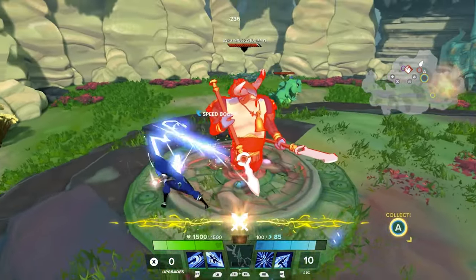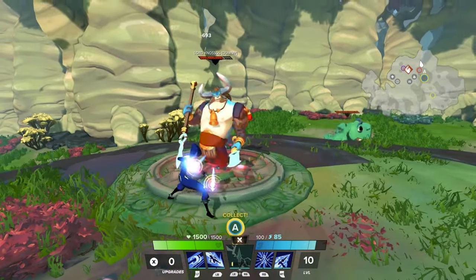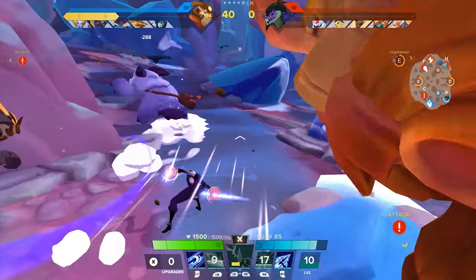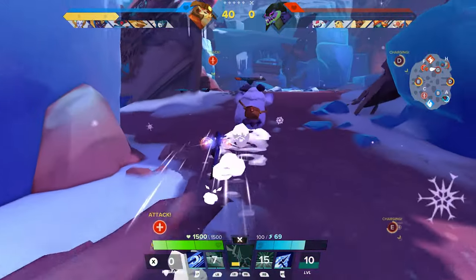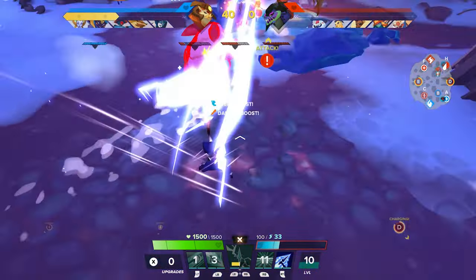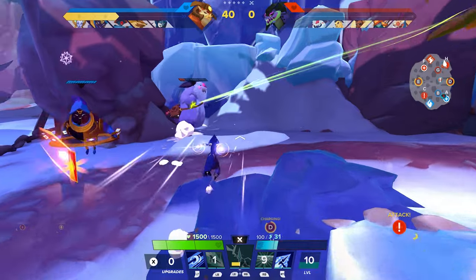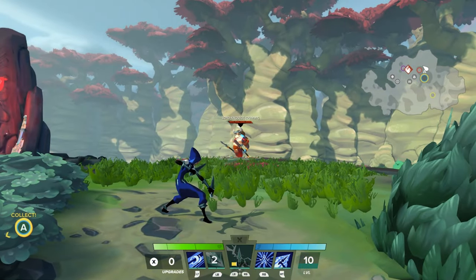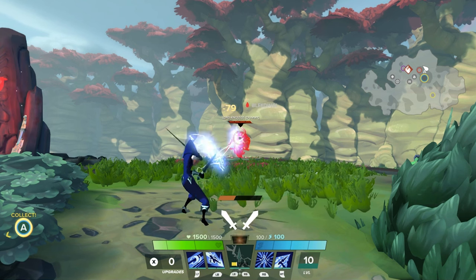As always, the first thing we're going to be checking out is the effectiveness of the normal attacks. Jumping and attacking — my goodness, this closes the distance a lot more than the other characters that are able to do this. Look at how fast she is dealing damage to a single target. The next attack is going to be the plasma blades.